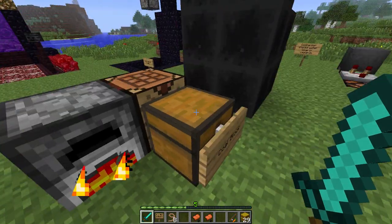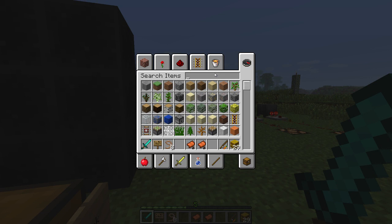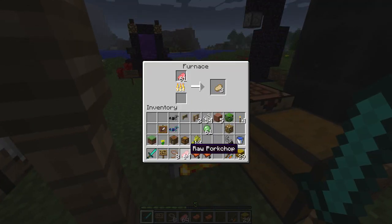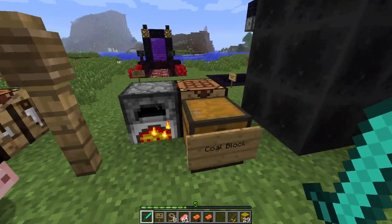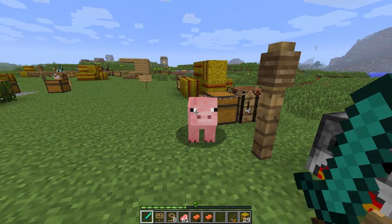The max you can put in a furnace is only 64, so you're going to have to babysit it. Max 64. But as you would expect, nine pieces of coal would do 72 items individually, and therefore a block of coal does the same.